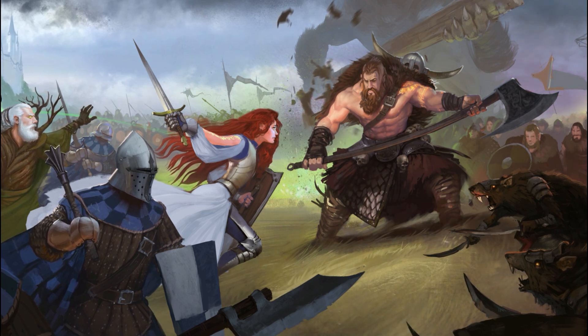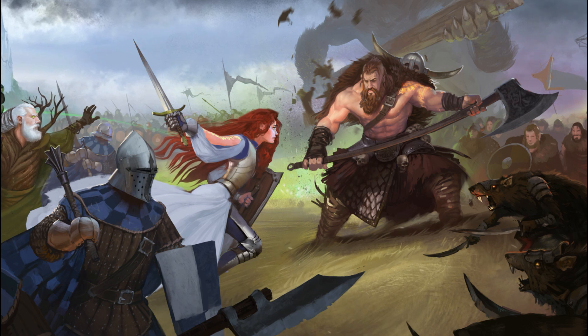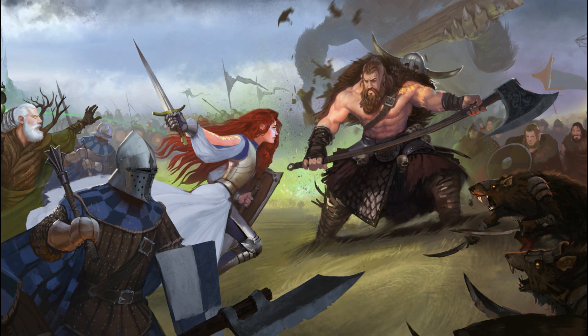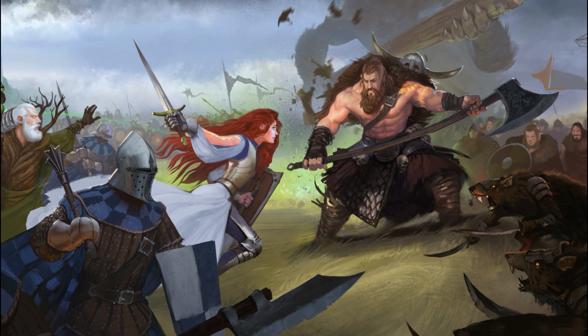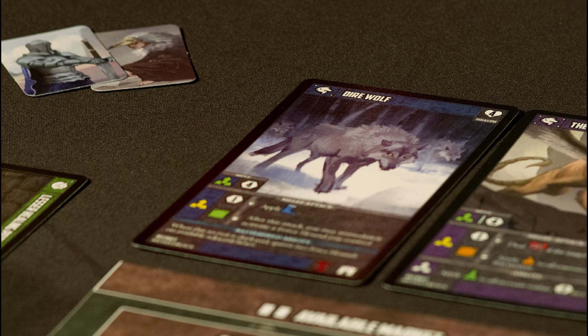Conditions are very easy to pick up and learn, but they also create immense variety - poison traps, weapons that make your opponent bleed, and what that means for combat. All of these things work together to tell a story on the table.